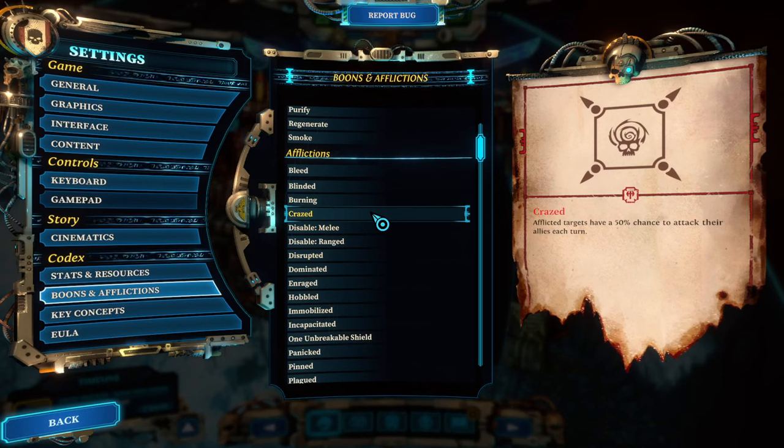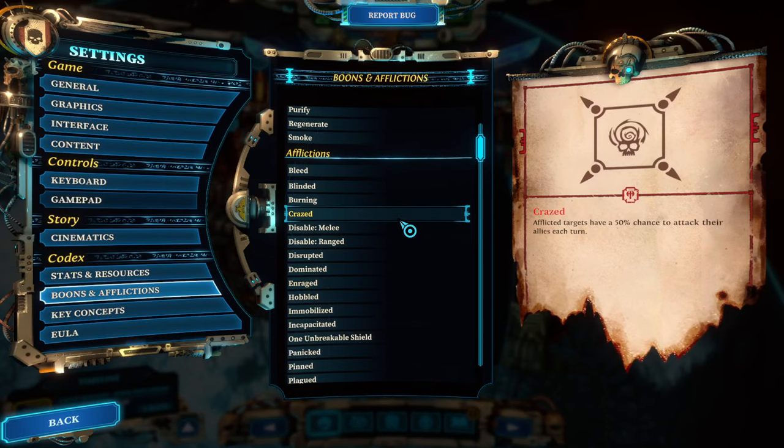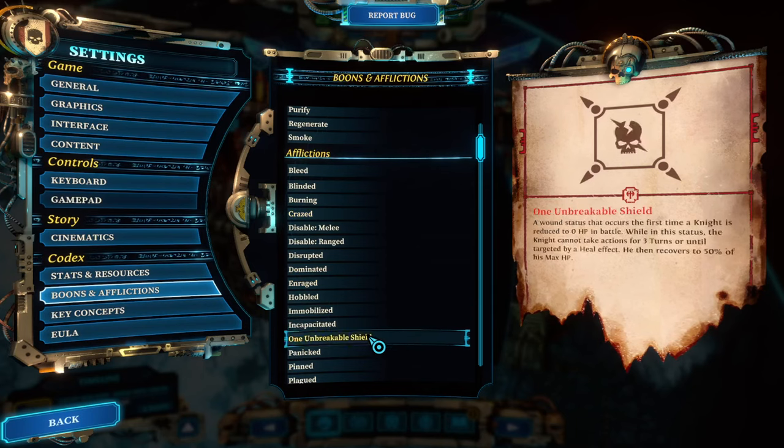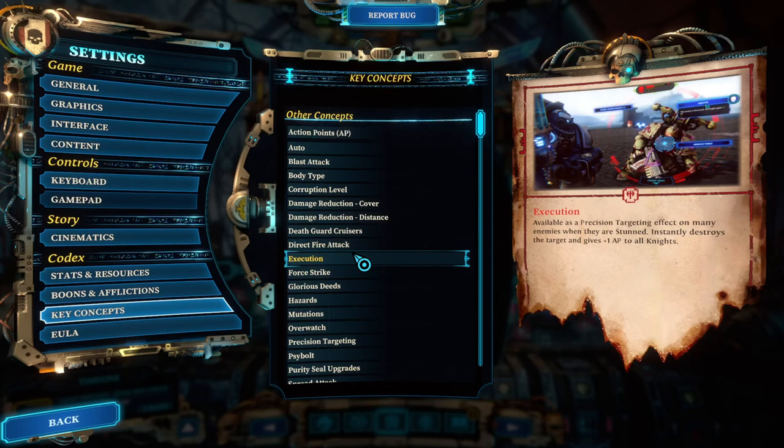The third category is disabling. Crazed creates a 50% chance to attack allies each turn, and enraged — which you typically apply with taunt — forces the enemy to attack whatever target you want. Enraged overrides crazed, so keep that in mind. The last disabling affliction is stunned, which brings me to the next tip.